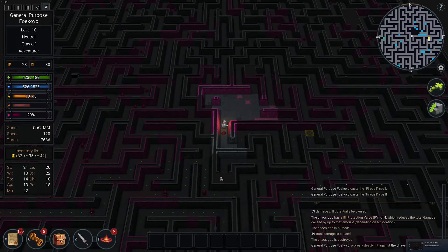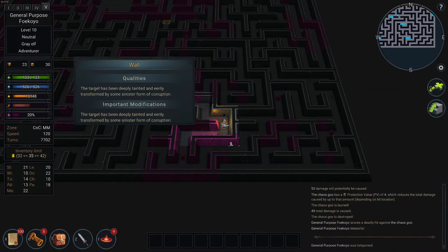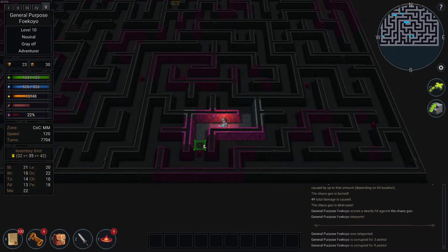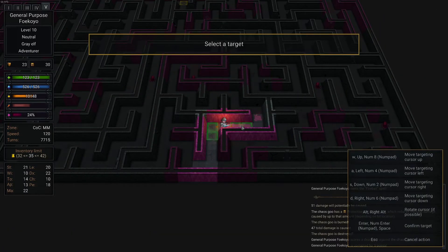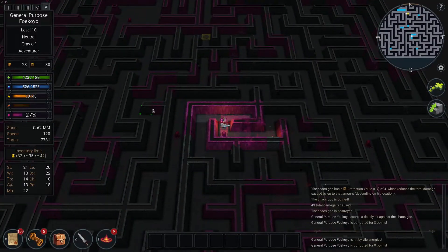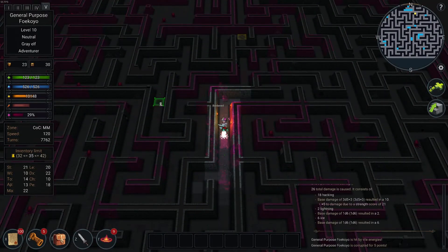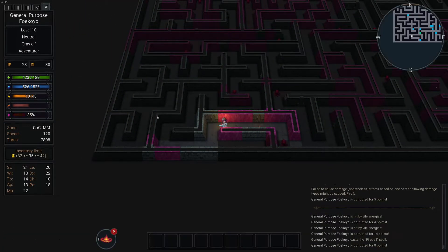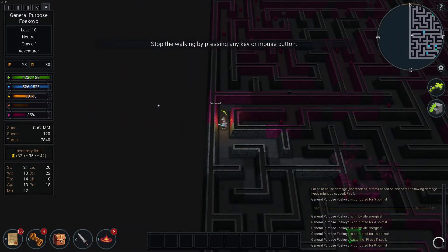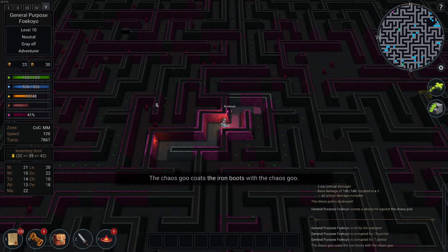Rat in a maze — dear God. I didn't see another downstairs; I just have to escape the maze. I'll take the teleporter. I have to get out of here. So we didn't get that lucky in terms of loot. I think we'll avoid this place from now on — it just offers pain.